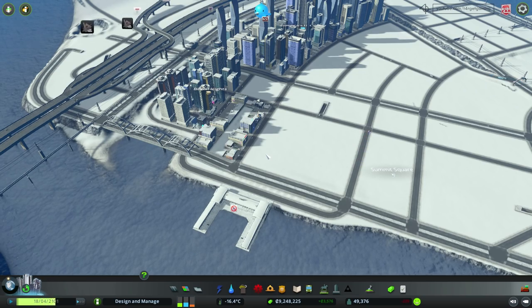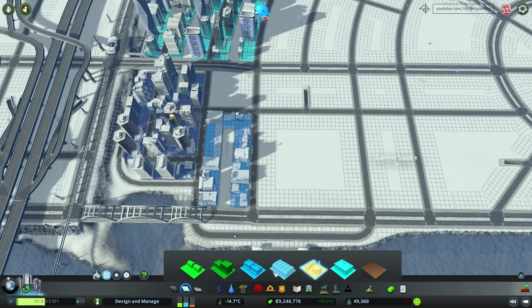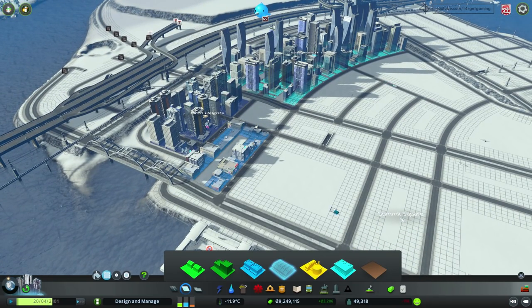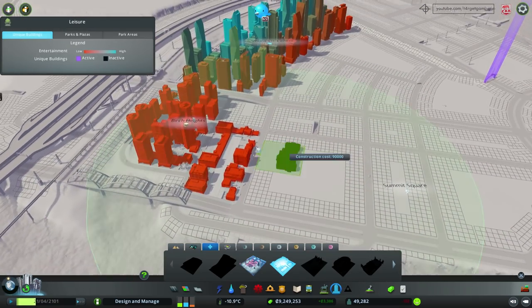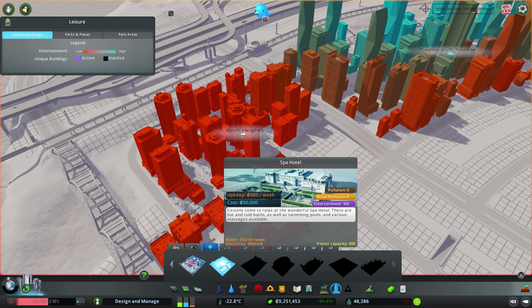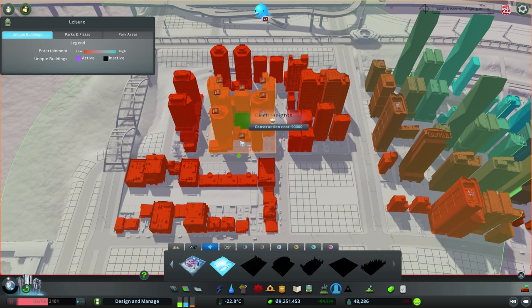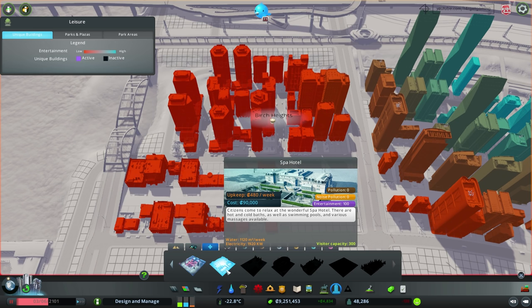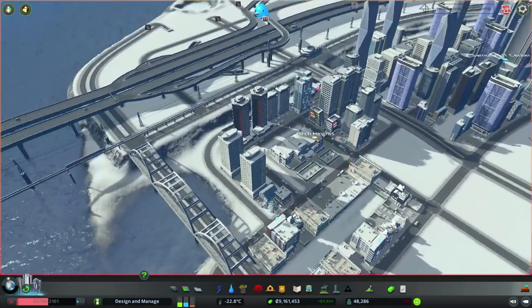Let's see if we can add a bit more development in this area. I have zoned a lot of buildings over here and I think I'm even going to zone some more. I want to make a few more hotels right about over here, but I'm not going to zone them right away because first and foremost I want to put some unique buildings just to provide some more leisure to this area — because well, this is a leisure area nonetheless. I think I'm going to start with the spa hotel and I'm going to put it right about over here in this small block. It fits quite well and it has a small upkeep of 480, so I'm just going to place it right about over here. I like it.